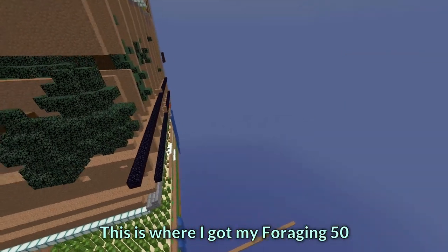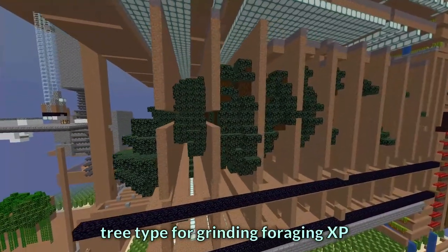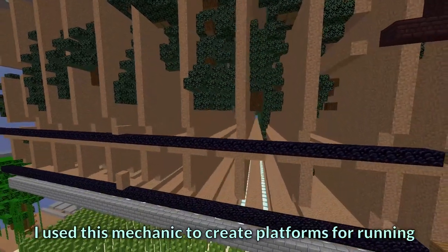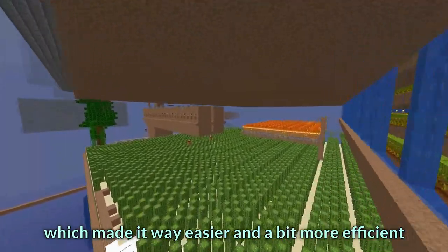This is how I got my foraging 50. I used spruce trees because it was the most efficient tree type for gaining foraging exp. Trees grow through dirt and ignore it — I used this mechanic to create a platform for running, which made it way easier and a bit more efficient than just standing in place.